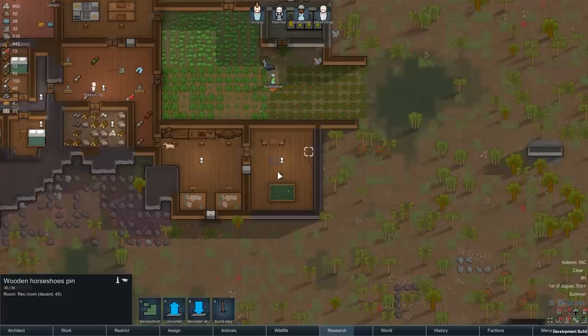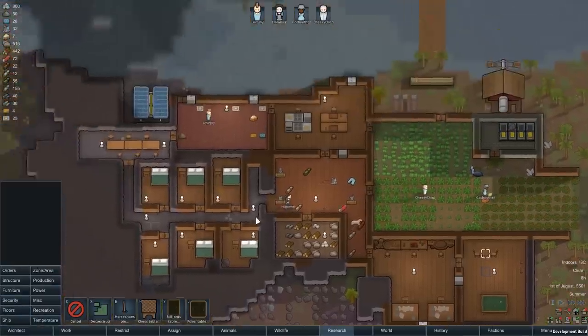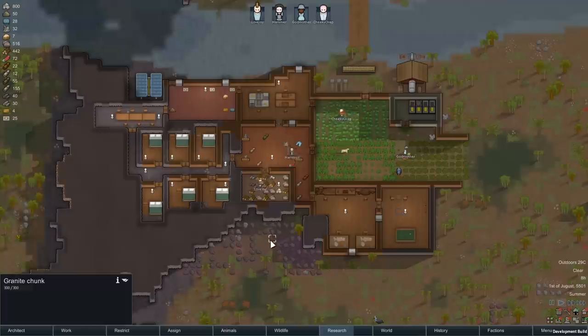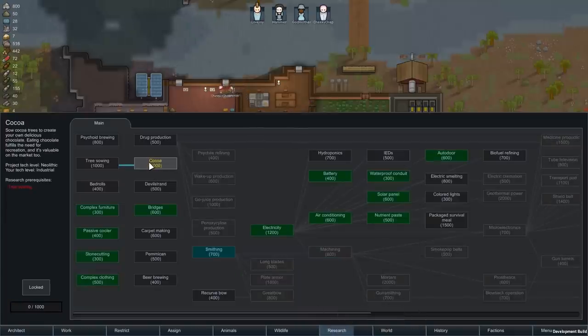For cerebral play, you'll need to build a chess or poker table. Social recreation will be automatic, provided that you have a table and chair. You don't need to do anything special for meditative recreation — they'll just pray or go for walks on their own. If your colonists have high expectations for recreation, consider producing your own chocolate, though it's not really viable early on. You'll need to research the trees research, then the coca trees research, and you'll also need to have high growing skills.